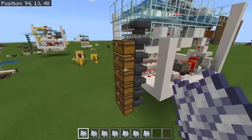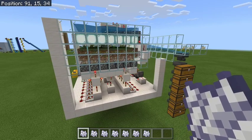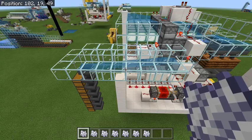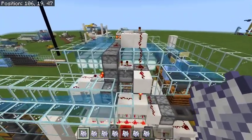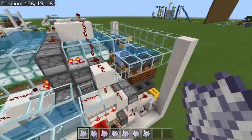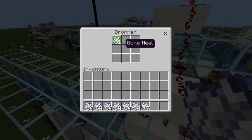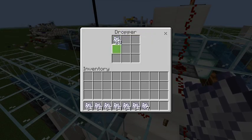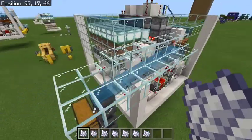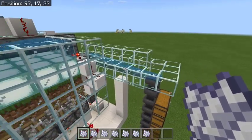So that is it - a Bedrock 1.14 infinite automatic bone meal machine. At the moment there is nothing coming out here, which is expected - we got some outputs right at the start because there was some bone meal backed up in the system. This hopper needs to get up to 41 items before the spare starts coming out, but I have done extensive testing on this.